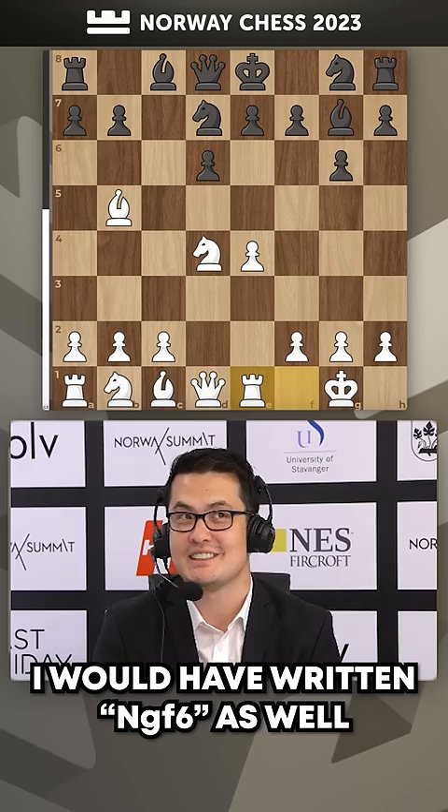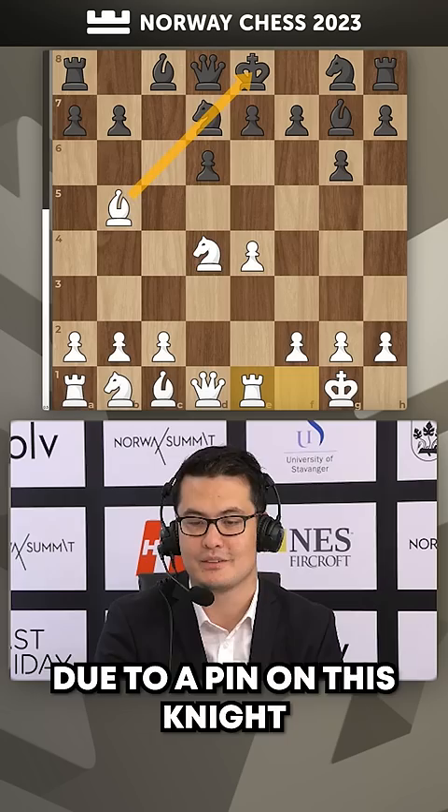I must admit, I would have written knight g f6 as well, I think — just out of habit. Of course, knight df6 is an illegal move in this position due to a pin on this knight. But this is where Magnus was pointing out: he played the move knight to f6, and it's the only knight that can reach there.